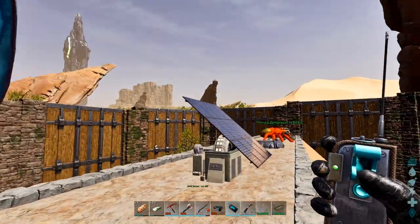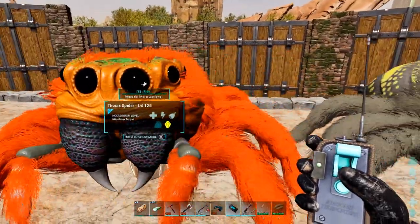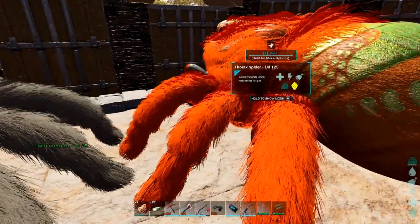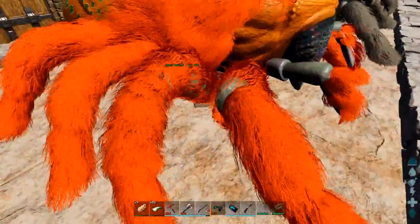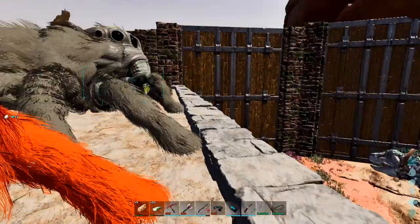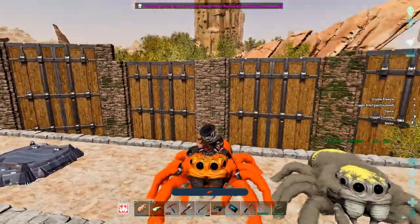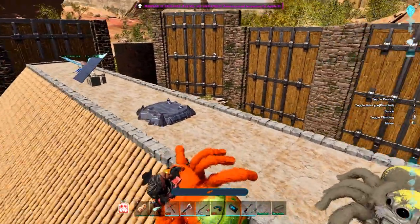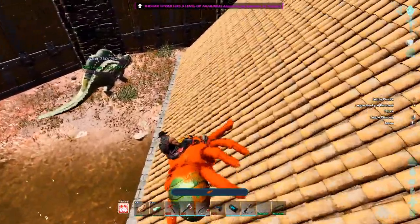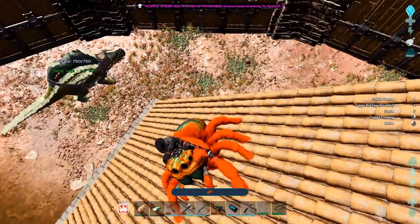Would you look at this — we got ourselves some spiders! Very nice. What do you have underneath you though? You dropped silk. No saddle needed? Look at that run speed. I love it. I love the way it turns. This is a cool mod.